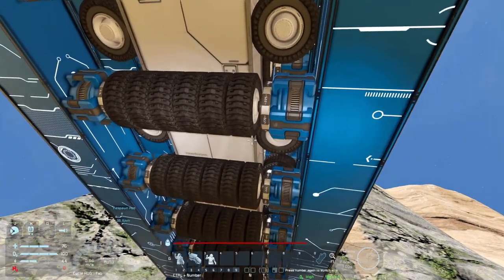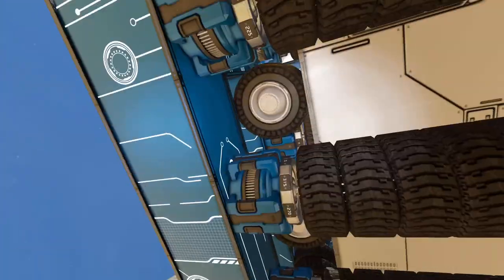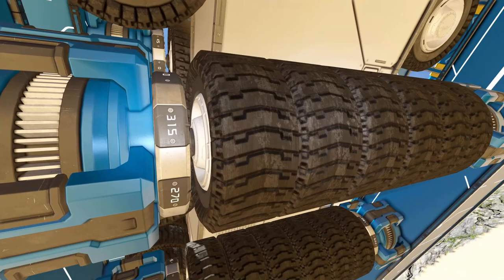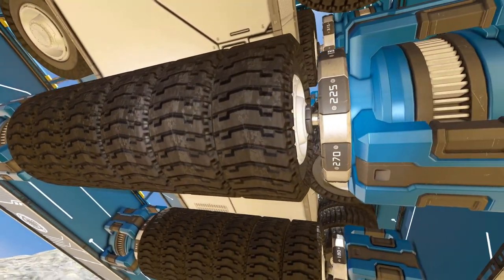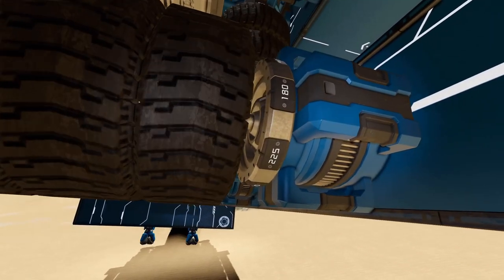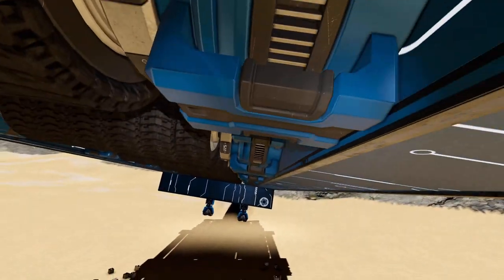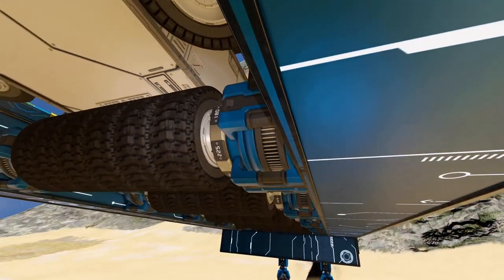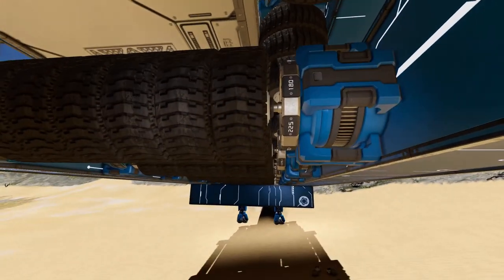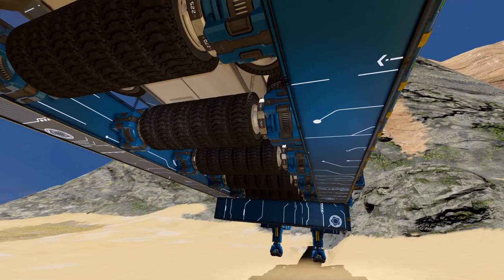A good tip for getting that rolling dual-rotor connection is to create a rotor on one side, put a small head on it, attach a small grid wheel, and build it across until you reach the next side. Then build the rotor on the other side, remove the head, add the small rotor head onto the wheel, and in the control panel attach it to the other rotor. Sometimes the wheel length isn't perfect, so you may need a smaller wheel in the middle or towards the end to get a better, closer attachment for the hugging effect.